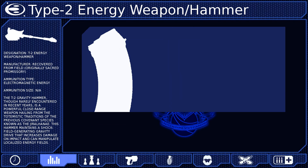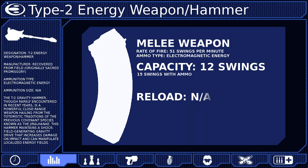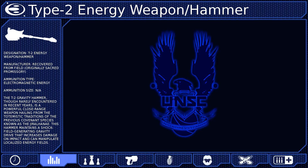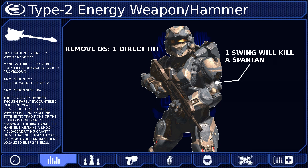A Spartan is capable of swinging the Gravity Hammer up to 51 times per minute. Like many energy-based Covenant weapons, it cannot be reloaded or recharged by human methods, so once the battery is empty, replace it immediately. It also has a very short red reticle range of 4.54 meters. The Gravity Hammer can kill a Spartan with a single swing, and remove an overshield with a direct hit.